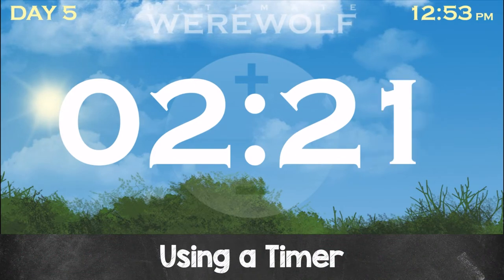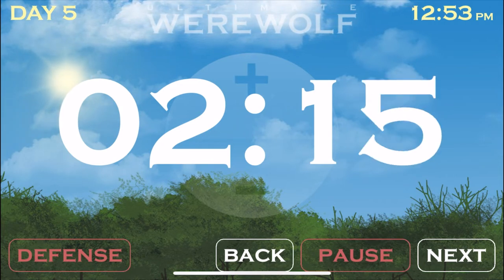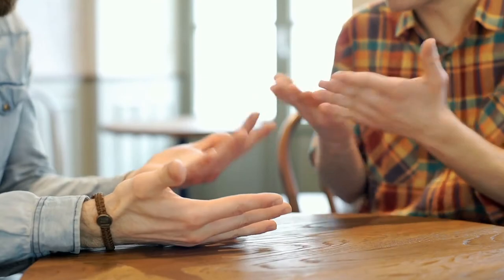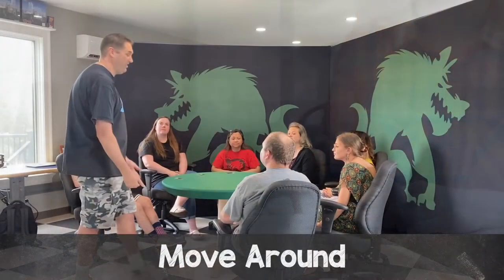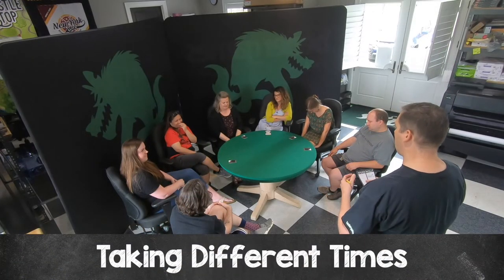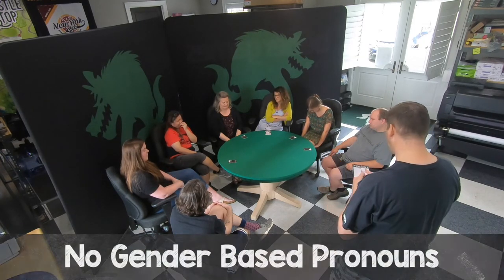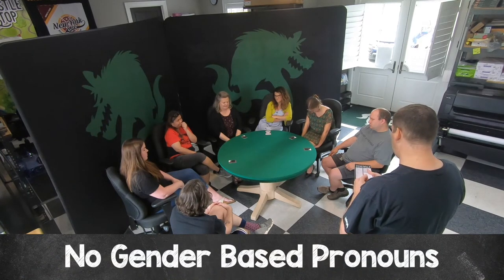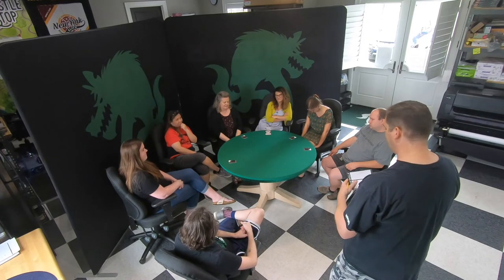It's best to use a timer with a short time limit for each day's discussion — you can use the free Ultimate Werewolf timer app to help facilitate this. If people are involved in a heated debate, let discussions continue a little while even if the day runs longer than usual. Each night when you're calling out roles, walk around the players and change directions often. Don't speak to anyone directly so no one knows who you're talking to. Try to take different amounts of time between requests so players can't deduce anything from how long each action took. Be very careful to refrain from gender-based pronouns like he, she, his, and hers, as those can unfairly give information to the group.